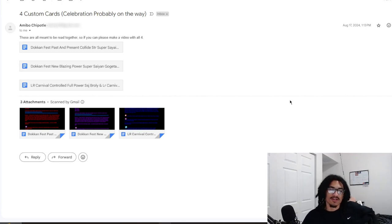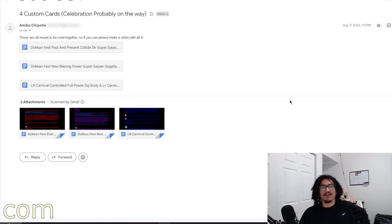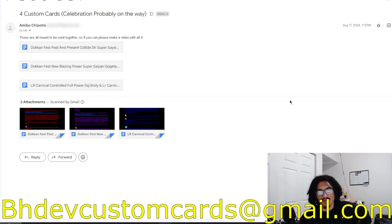Continuing on the custom card review street, we're going to be talking about a transforming Blue Gogeta, coming in from amiibo. But before I go ahead and read the message inside amiibo's email for today's custom card review, send your custom cards over to bhfcustomcards@gmail.com so I can get to your custom card as soon as possible.